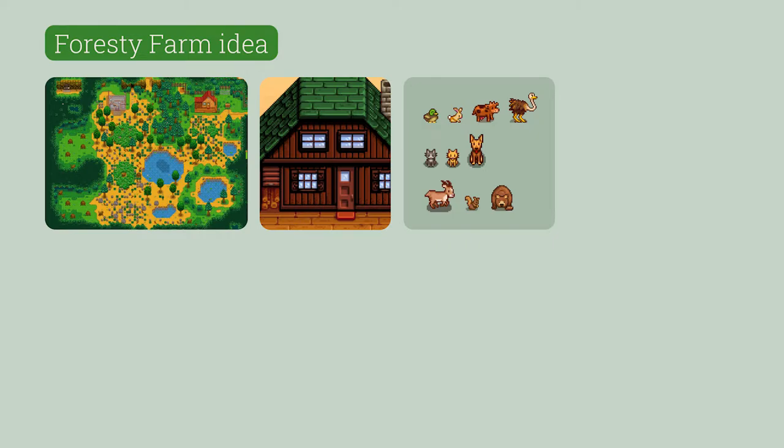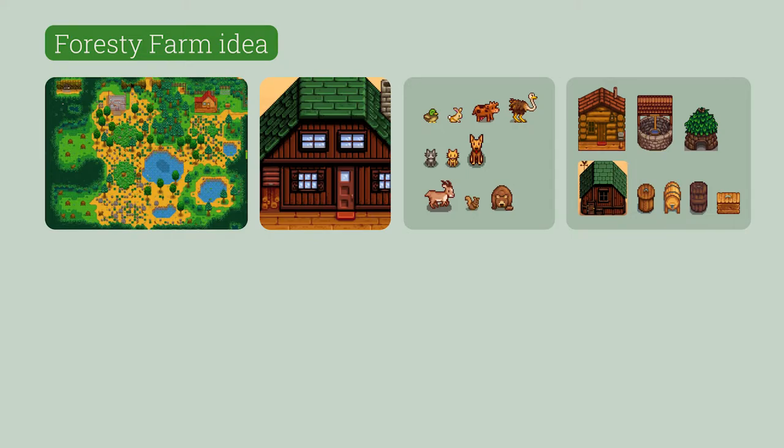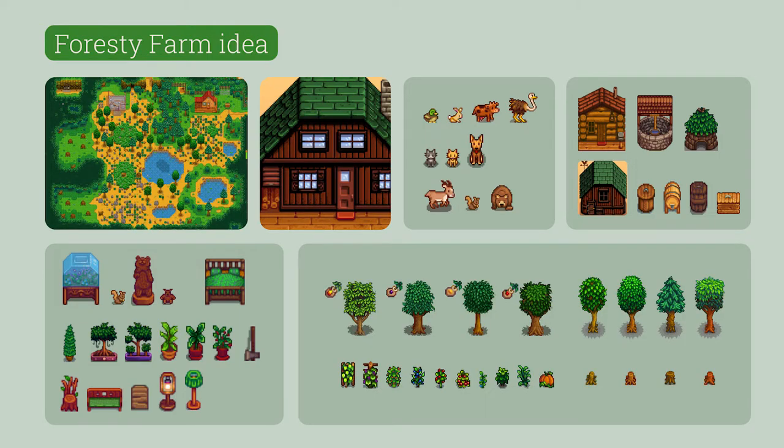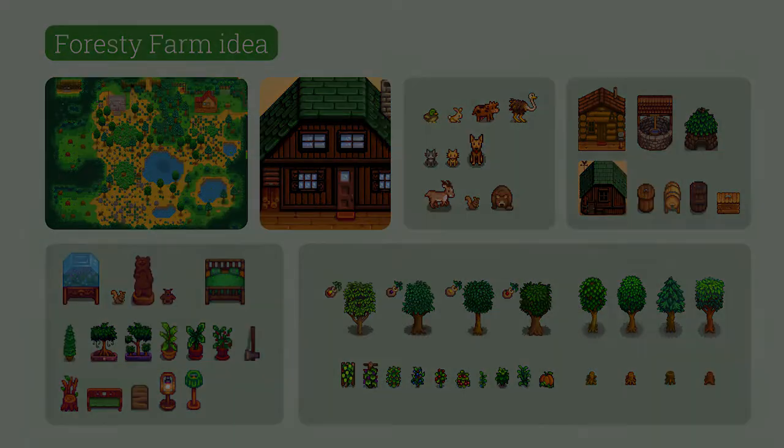Buildings that would look nice with a foresty theme would be the wood cabins, the well, the Junimo huts, and any wooden items — including furniture like the bear statue, literally any plants, the stump chair, the butterfly hutch which adds really cute flying butterflies everywhere, and similar items. And if you want to go super strict on the aesthetic, you could even choose specific crops and trees to plant and how to place them — for a foresty theme you may want ones with more foliage, playing with different tree sizes, their stumps, and maybe scattering them around your farm.